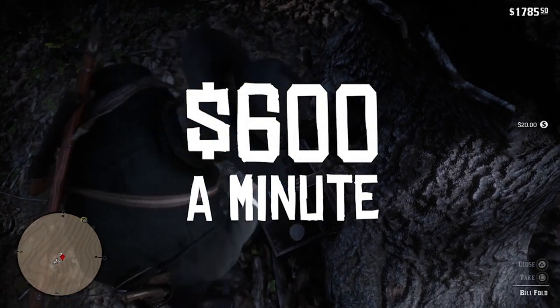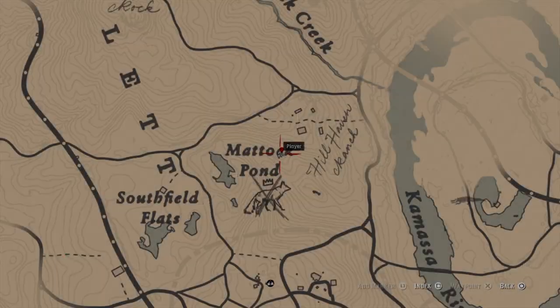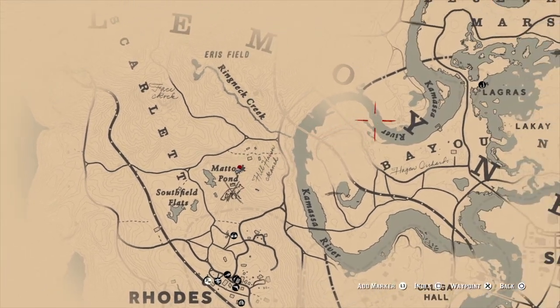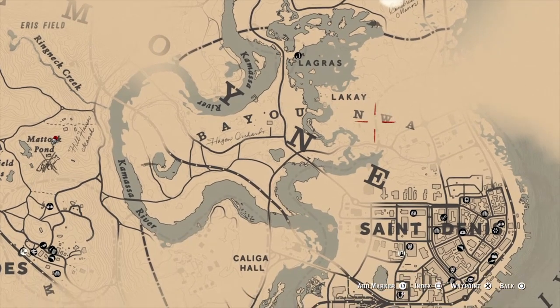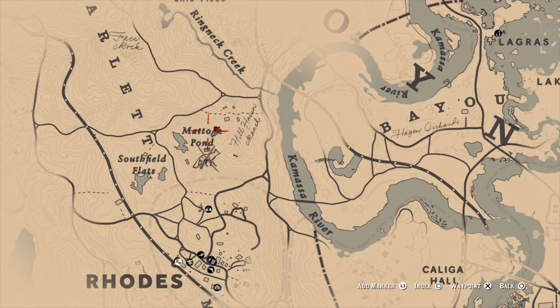This is a quick guide on how to get $600 a minute on Red Dead Redemption 2. The first thing you're going to want to do is go to this point on the map — that's Mattock Pond, to the north of Rhodes and to the west of Saint Denis.